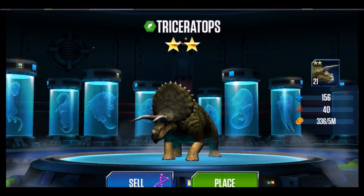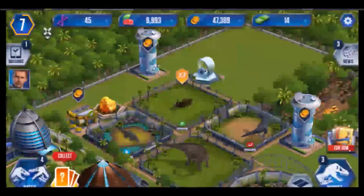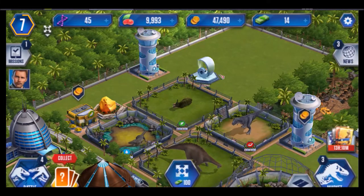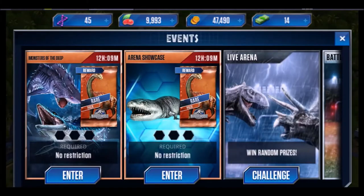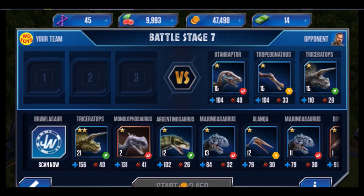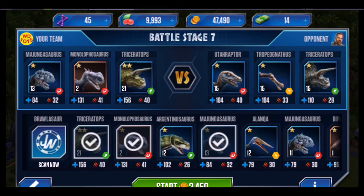Let's collect him — triceratops with two stars! This guy's gonna be really good in battles unless you come up against a carnivorous dinosaur. I actually bought the uteraptor in the Jurassic Park toys and he was huge — I don't know if they just oversized him, but the one here is tiny. My lineup: monolophosaurus and triceratops as my finisher.